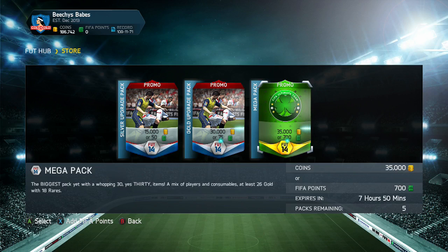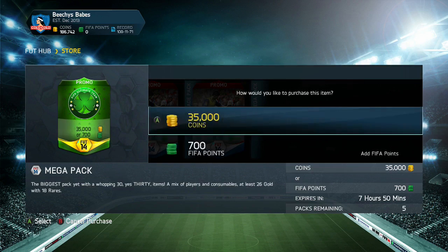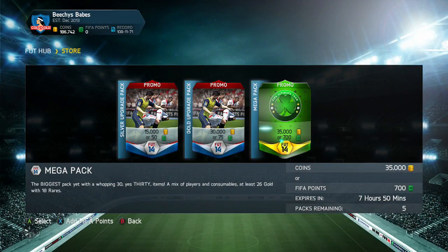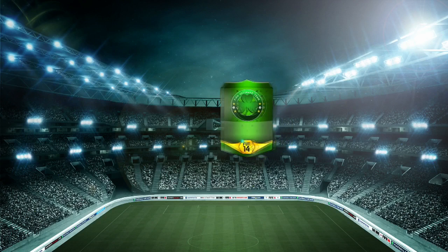We have opened 15 packs worth of these 35k packs, there's a couple of 25k packs in there as well. If you want to open some of these, there's about 8 or 9 hours left until these disappear — go and check out hdfutcoins.com. The link is in the description below, make sure you use B-E-E-C-H on the checkout to get yourself 5% off any purchase on Xbox, PlayStation, or PC. Let me know on Twitter if you do go and buy some and we can probably arrange something.